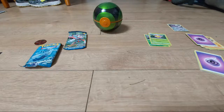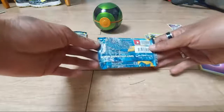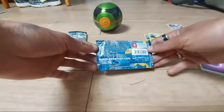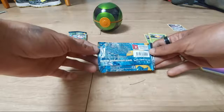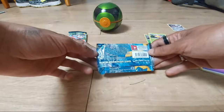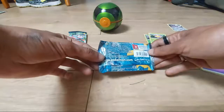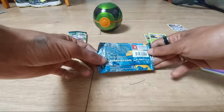Two booster packs left — we'll go for the Sun and Moon base next. Welcome to the tropical Alola region. Start your journey with Rowlet, Litten, and Popplio, then seek the legendary Pokémon Solgaleo GX and Lunala GX. Each Pokémon GX brings an attack so devastating you can use only one per game. There are 140 cards in this set.